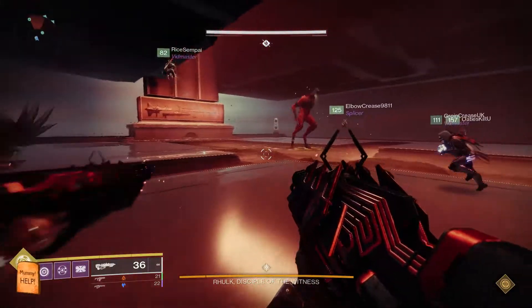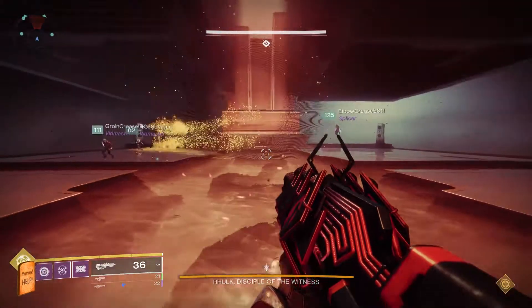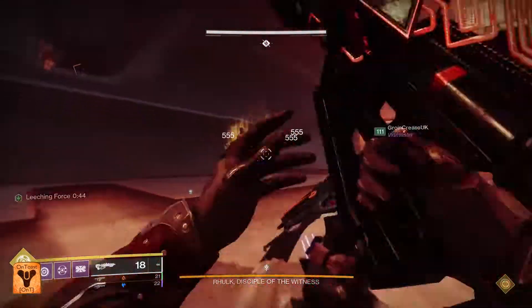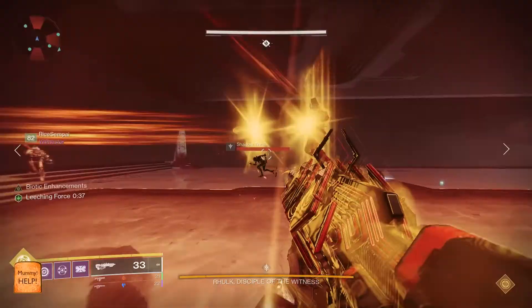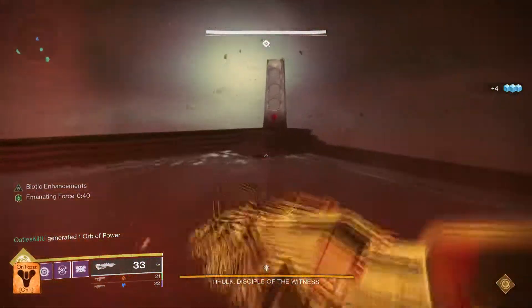When Rourke launches an attack, he will drop his glaive. The slammer will shoot and destroy his glaive to get leeching. This will also leave behind a glyph, which the person doing callouts will shout out. Once again, the slammer will have to jump into Rourke's beams to get emanating, then slam the totem.